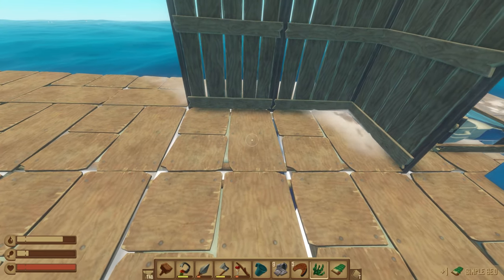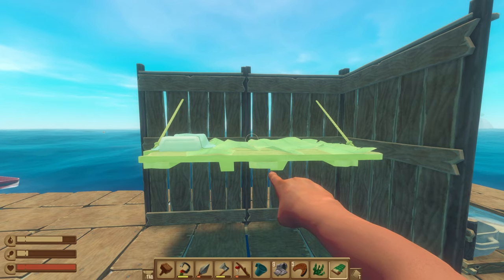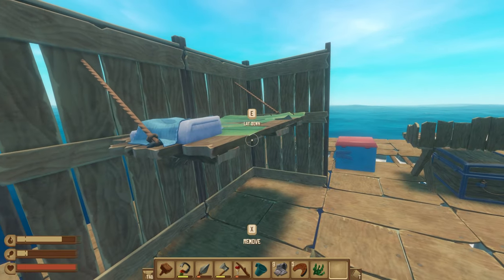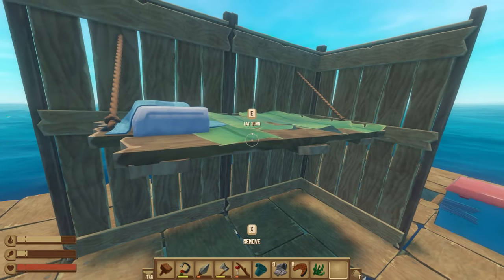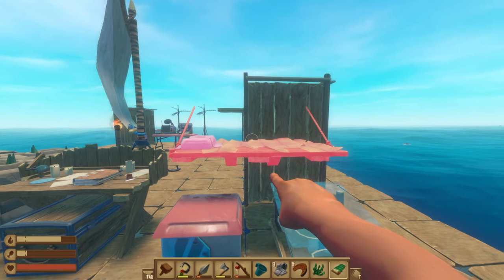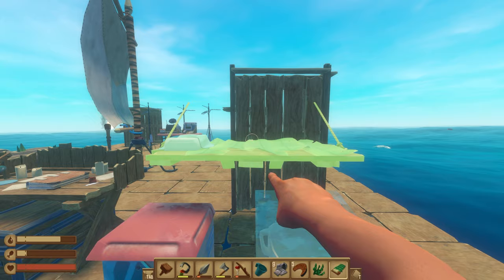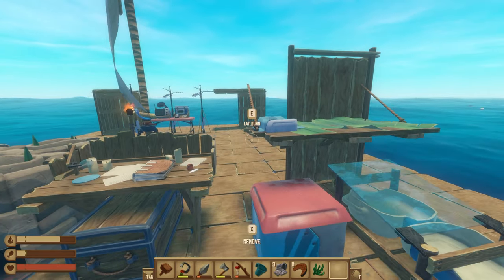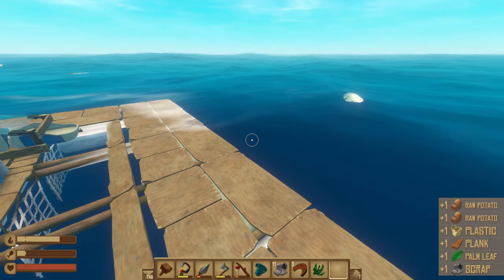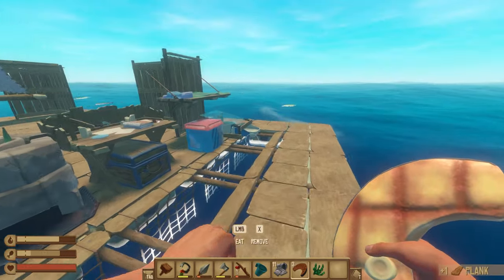Another nice thing about the raft is that you can actually mount some things on walls. If we need to get stuff up and out of the way, you can put a number of different items up on a wall - so we could hang our bed if we really wanted to. Having ours right where it was could cause some problems with how the ceiling works and we could get stuck, so I'm actually going to hang it on this side. It looks a little wonky right there, but we'll move it again later - and we'll take advantage of that system for how we're going to do our storage to keep things pretty compact.